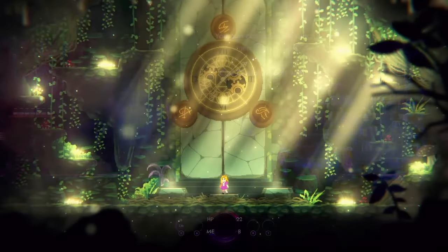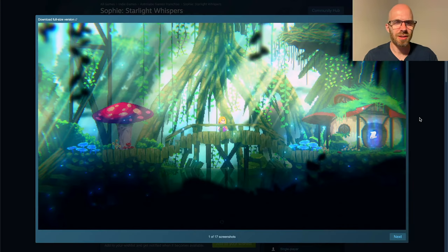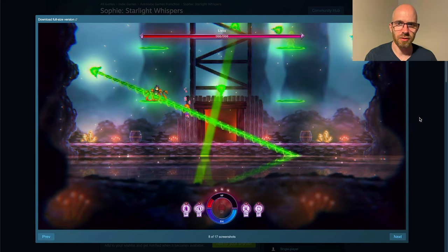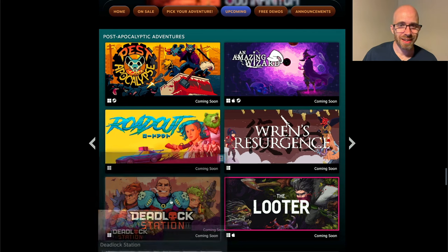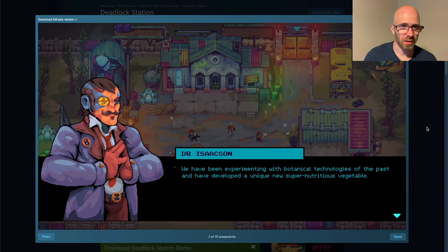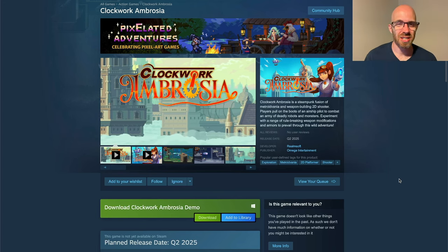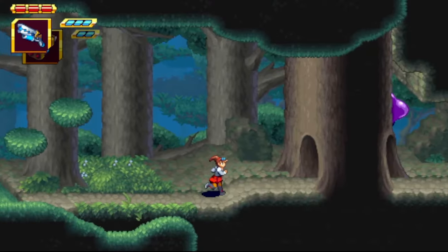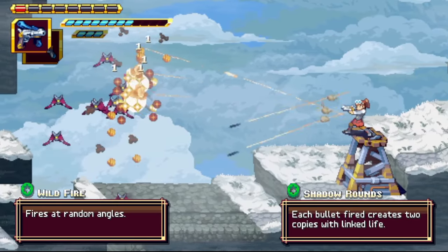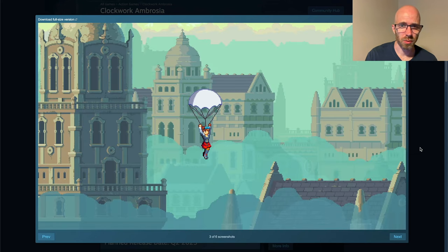On top of that, just the colors — so dramatic, so enticing. Sophie's Starlight Whispers just pulls me in with some sort of magic. The composition, the lighting, everything they are able to create is just next-level stuff. In Post-Apocalyptic Adventures we're going to look at Deadlock Station — really very clean cluster work, very well-executed sprites, and big character illustrations. Then in Sci-fi Adventures, Clockwork Ambrosia has this epic environment, with lush backgrounds and action up in the sky. Very well-executed pixel work, clusters and everything.